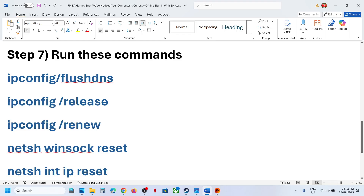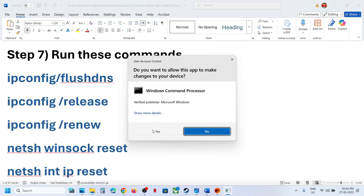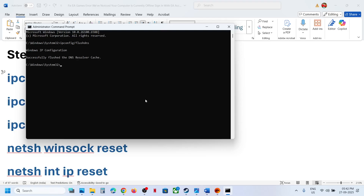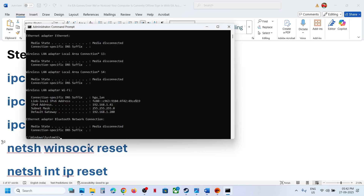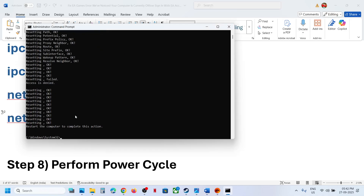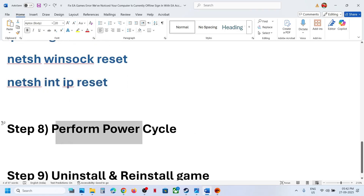Still not working? The next step is to run some commands — these commands are provided in the video description. Type 'CMD' in the Windows search box, right-click on Command Prompt, and click Run as Administrator. Make sure you open Command Prompt as administrator. Copy all the commands one by one, paste them, and hit Enter. Once done, restart your computer and check after the restart.